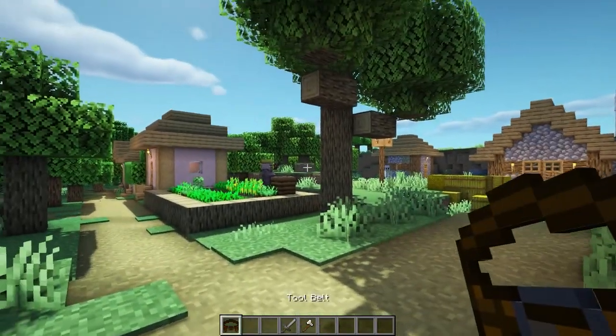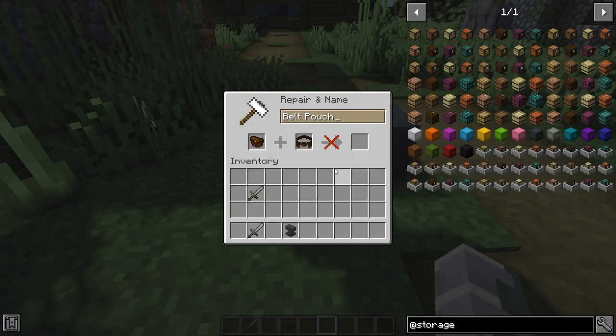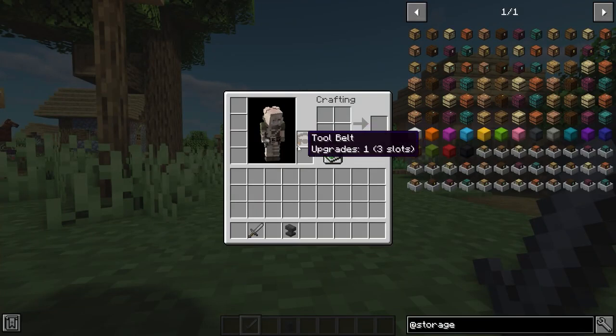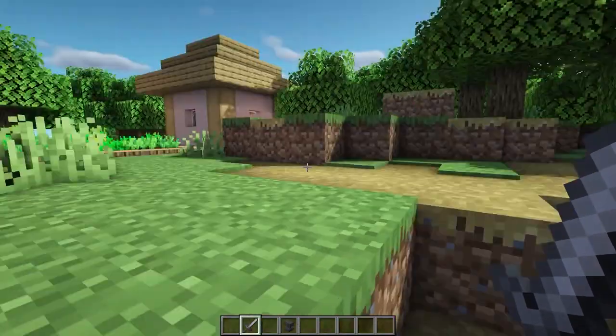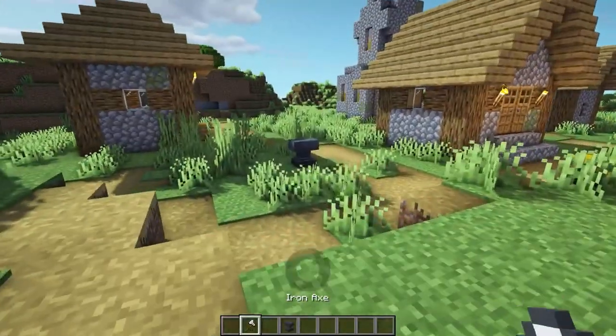This next Minecraft mod is called Tool Belt. There is also a belt pouch — you can mix this with the tool belt and you can upgrade the slots to have more slots. You press V, put the tool belt on the inventory slot, and then press R to switch between the tools in the tool belt.